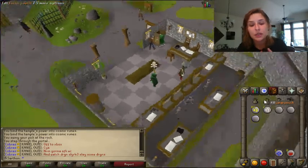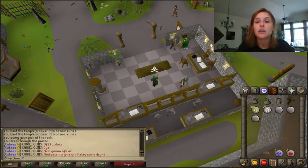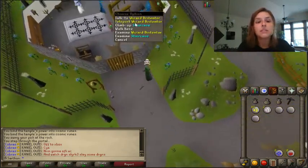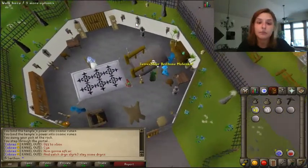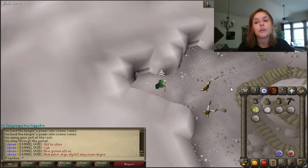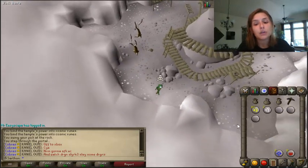How you're going to get pure essence - the best way is at Yanille Bank. You're going to go to the Magic Guild, and you need a requirement of 62 Magic, but this is the most efficient way to mine pure essence. Right here at the pure essence mine, teleport out and you'll be at the bank. So that's the best way you can get pure essence.